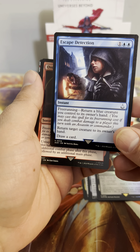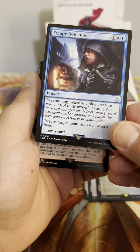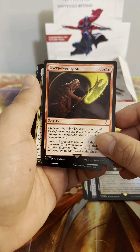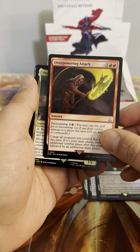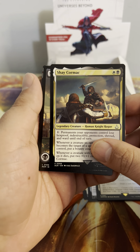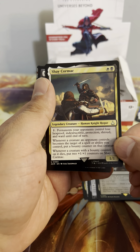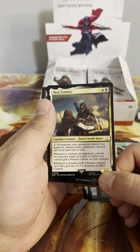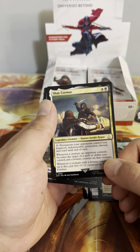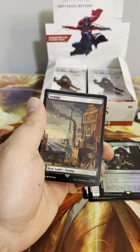You may cast via free running. When it comes into play, return a creature to its owner's hand and draw a card. Overpowering Attack — another free running card. That free running mechanic will be interesting to see how it plays out. Shay Cormac — permanents your opponents control lose hexproof and indestructible. Whenever a creature an opponent controls with an activated ability attacks, put a bounty counter on it. Whenever a creature with a bounty counter dies, put two 1/1 counters — that could be an interesting Commander build around.